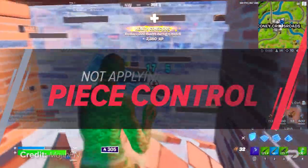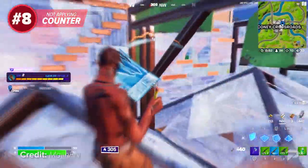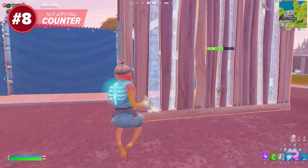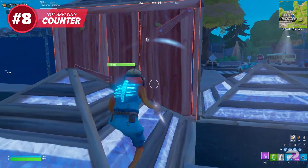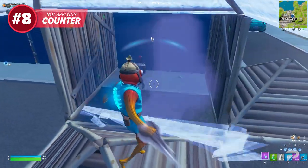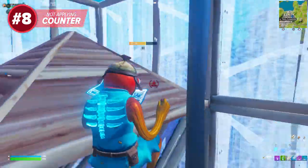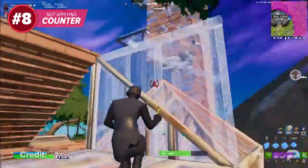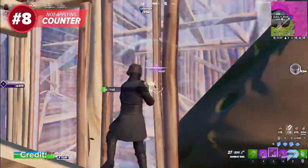If you've seen our videos in the past, you may remember us talking about counter-piece control. Counter-piece control is basically the pieces that you place to prevent your opponent from placing them in the future. Say you're about to go for a wall replace on an opponent — instead of just going for the wall, you first place a cone or two in front of you next to the wall you're going to take. This is going to prevent the opponent from boxing you as you make your play and will also provide some protection in case you need to escape. Counter-piece control isn't limited to just this scenario — anytime you see a potential piece that could aid you in your fight, you should probably claim it before your opponent can.